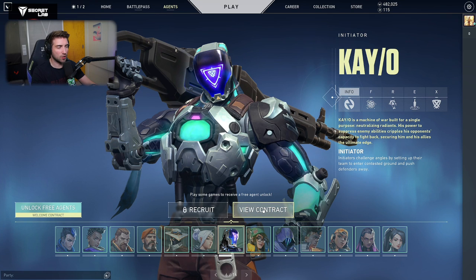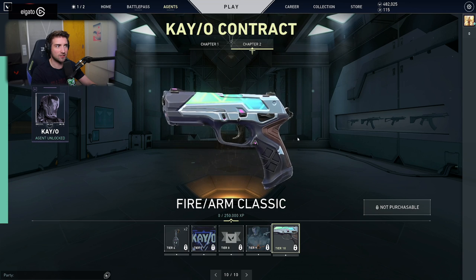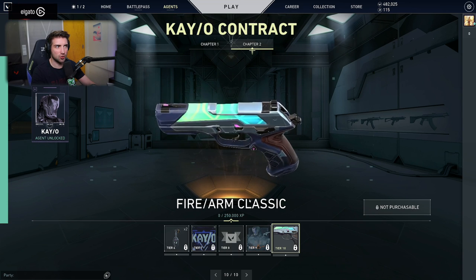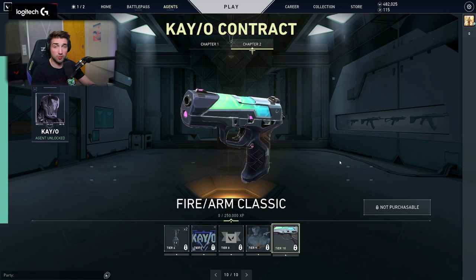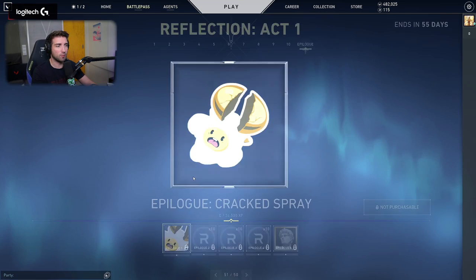First and foremost, because you guys are especially interested in that — what's the contract skin for KO? It's a Classic, like this one. Very neat. It fits the agent, actually pretty cool. It also fits Viper because of this here.